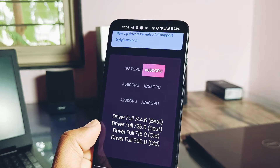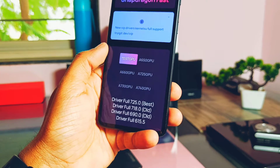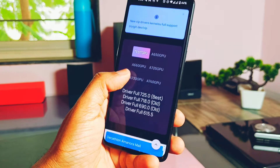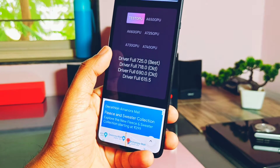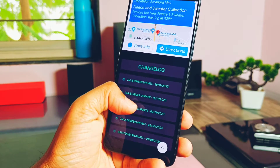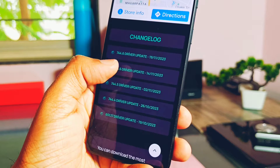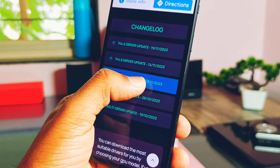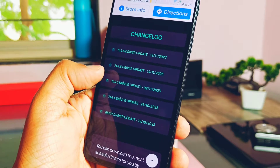If your device GPU version is not mentioned here, you can check the test folder and choose the best one from there — but be cautious, I will not guarantee that it will boot your device. If something goes wrong, I have given the solution at the end of the video. So stay connected with us till the end.